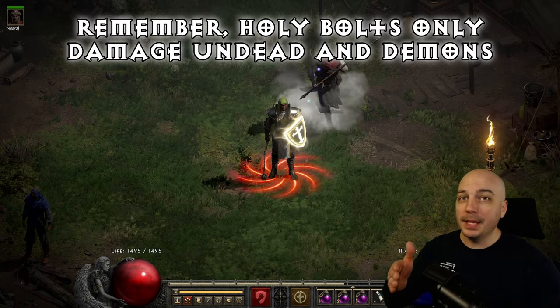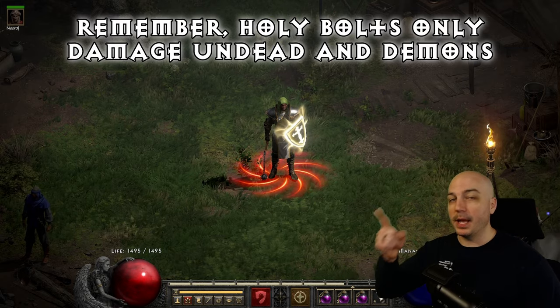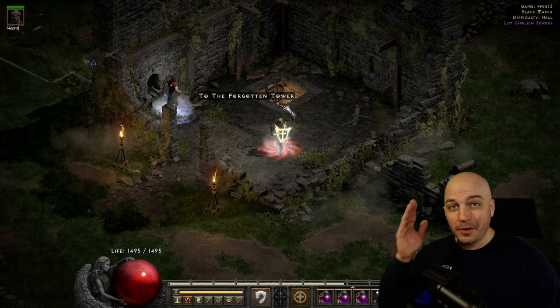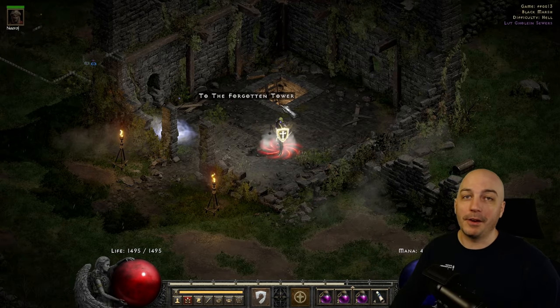We're doing this list from the beginning of the game to the end of the game. So here in Act 1, the best places to farm with the Fist of the Heavens Paladin — and here we have arrived. The Forgotten Tower is great for this character.